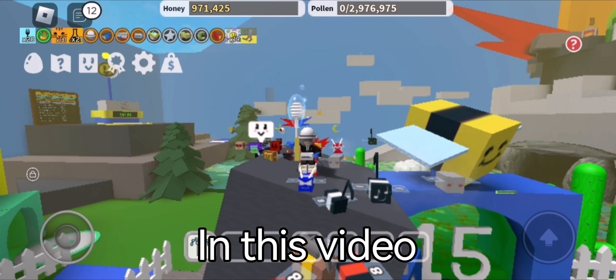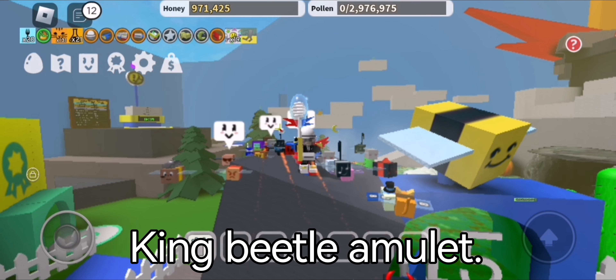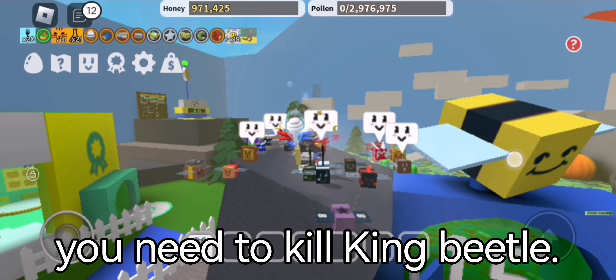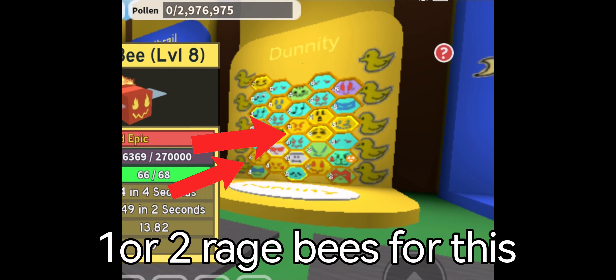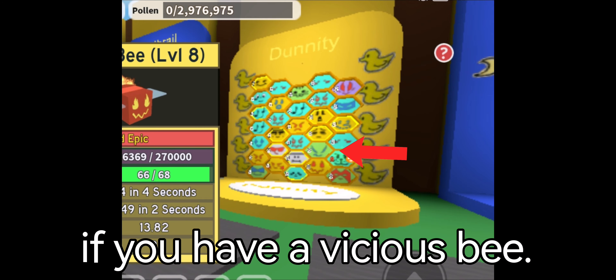Hey guys! In this video I'll be showing you how to get the King Beetle Amulet. So first things first you need to kill King Beetle. I recommend getting 1 or 2 Rage Bees for this, and it would be better if you have a Vicious Bee.